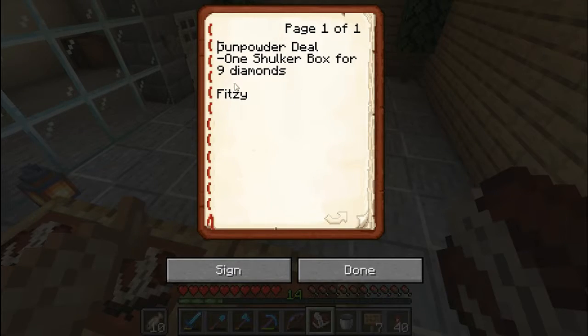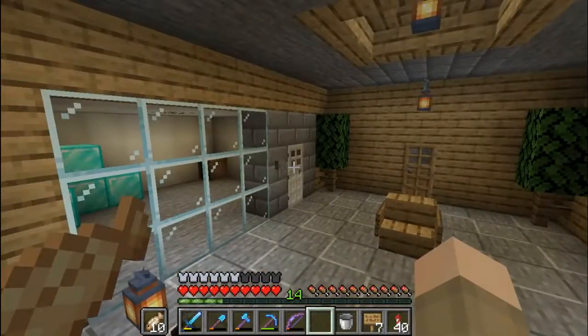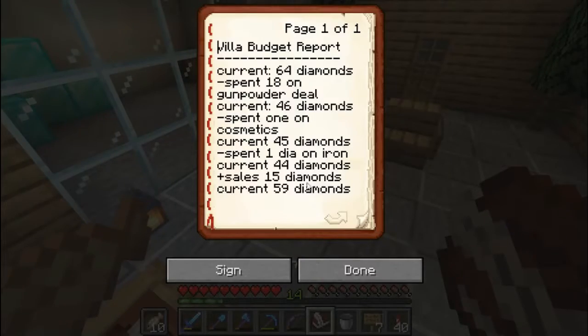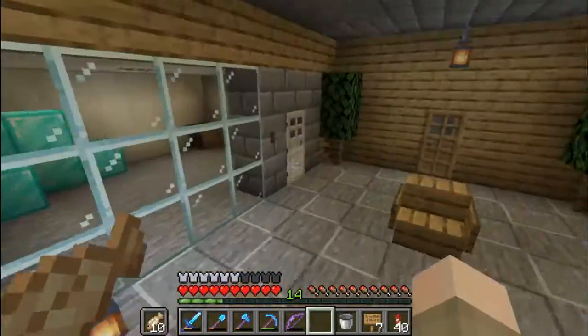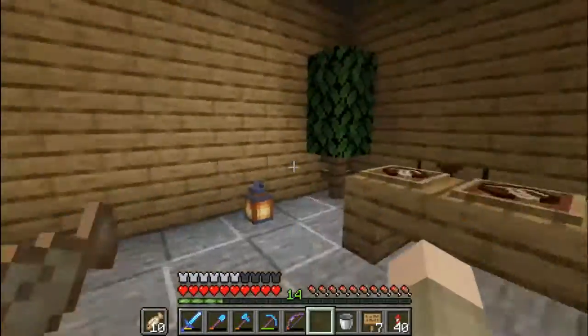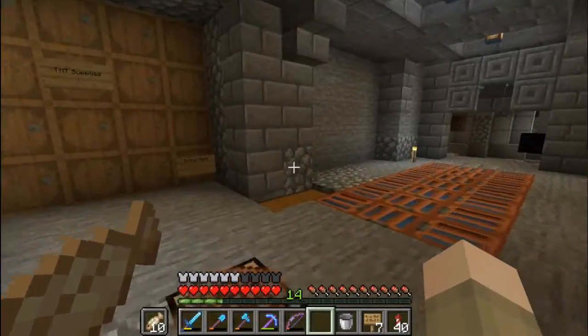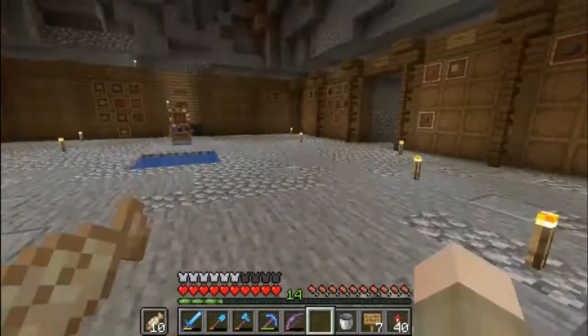Gunpowder deal — one choker walks for nine diamonds — so that's what we're going to offer him. As you can see, we're currently at 59 diamonds and we started at 64, so we still have some more to earn before we break even. We have this little vault thing here, which is pretty cool. It's a neat little office building, and without further ado, here is my meeting with Fitzy.